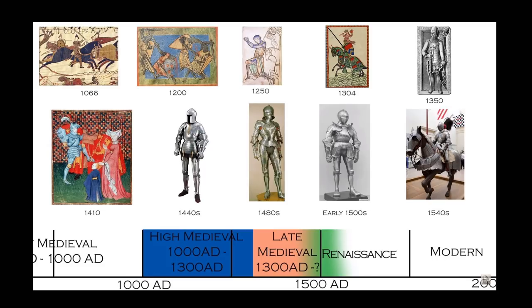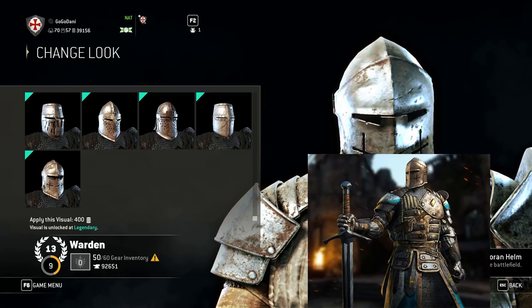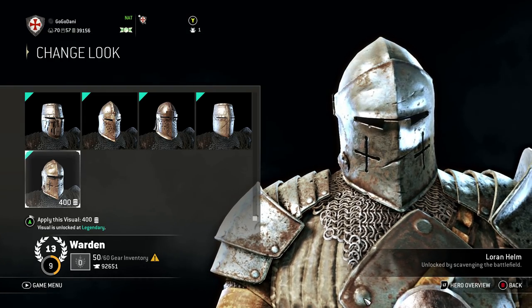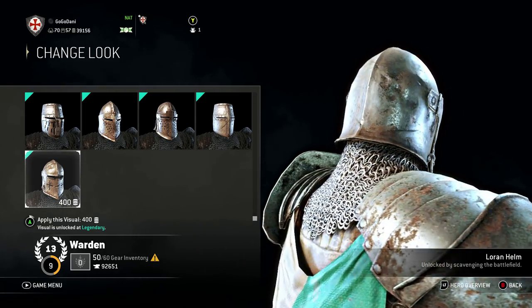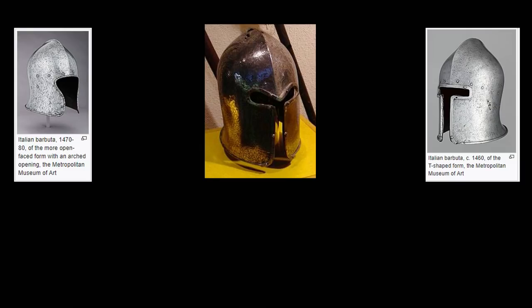As we try to pin down the setting the Warden's armor originates from, it gets a lot more complicated than just saying it's from a specific era - it's very scattered and not fully complete. Let's start with the default armor, since that's clearly the depiction Ubisoft wants to show - it's presented in all the marketing material. If you watched my first video you'd have heard me mention that this helmet is the visored barbuda helm, which is Italian in origin.